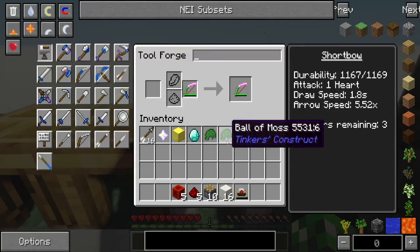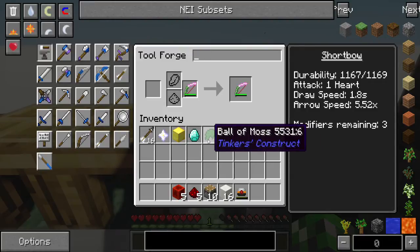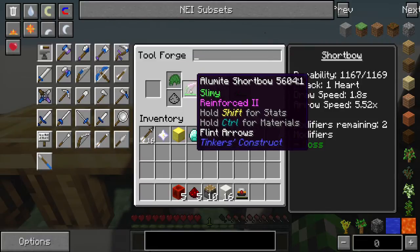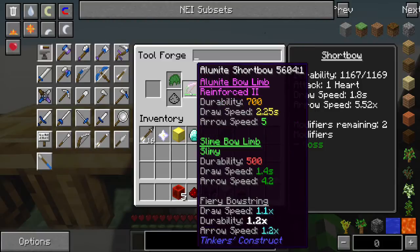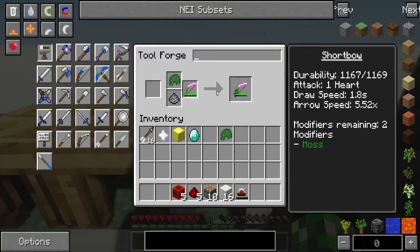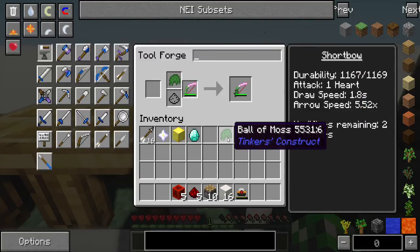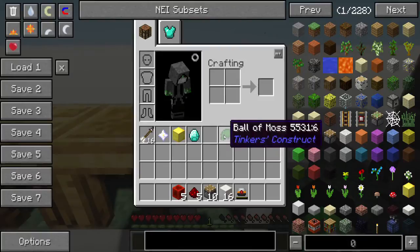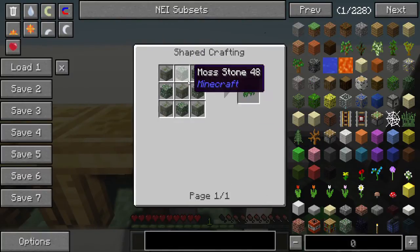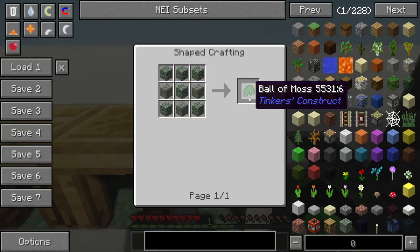For a weapon, I would actually recommend getting a ball of moss. The reason is that you're not using the weapon consistently, which means you have a pretty good chance of it just repairing on its own. A ball of moss will slowly regenerate its health over time. We still have 2 modifiers remaining. Ball of moss adds auto repair.